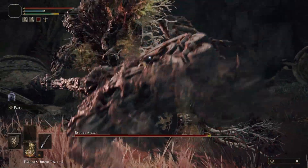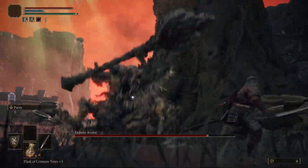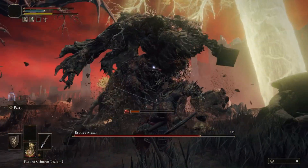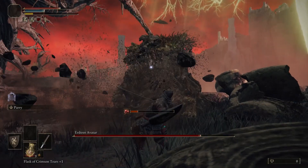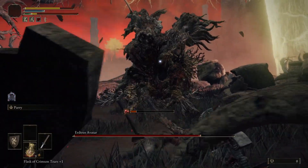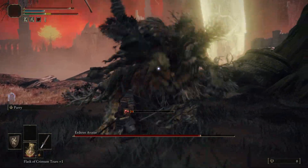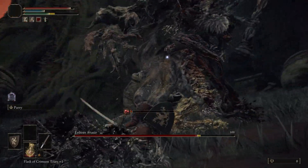So yeah, let's go over the attacks a little bit more. The jump attack, the butt slam — you want to be careful because it shoots out that rotten miasma. Even the initial splash, if you get touched by it, it will damage you. And if it builds up, it's like poison — it will constantly sap your health.